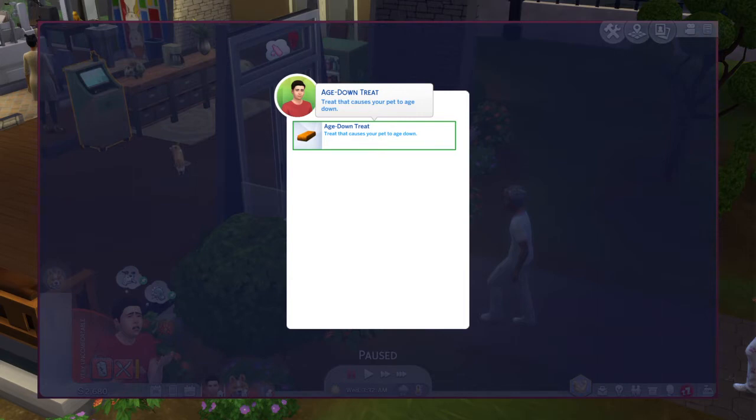Then you will go ahead and give her — it is a her, by the way — Tufu. She's adult right now. If we give her this and feed her this, she'll go from adult to puppy.